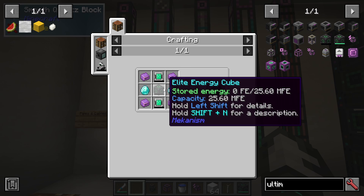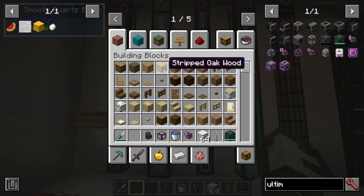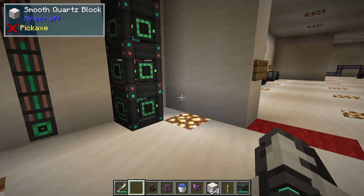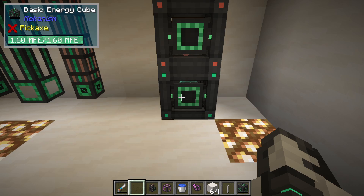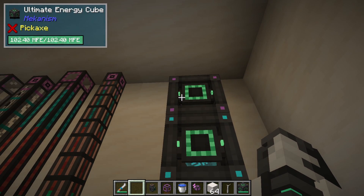It's pretty much the same process when upgrading anything — you can see we're using atomic alloys and elite and advanced energy cubes. A basic energy cube stores 1.6 million FE, advanced stores 6.4 million, and ultimate stores 102 million.